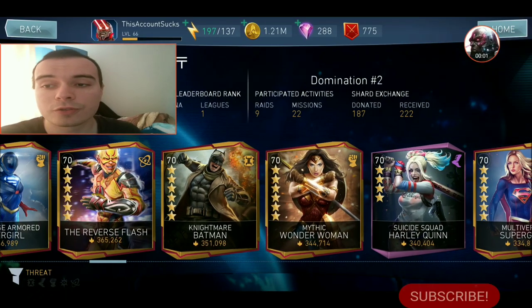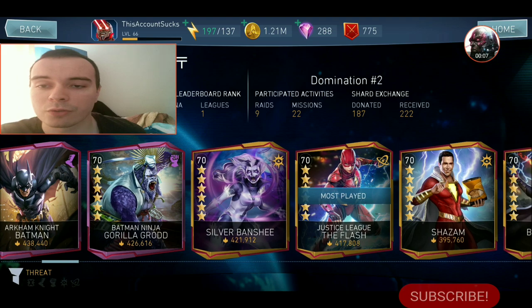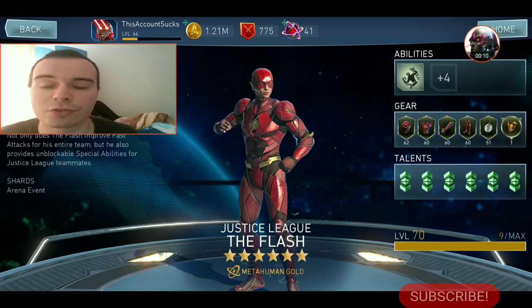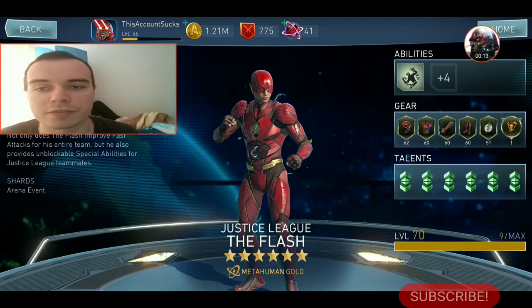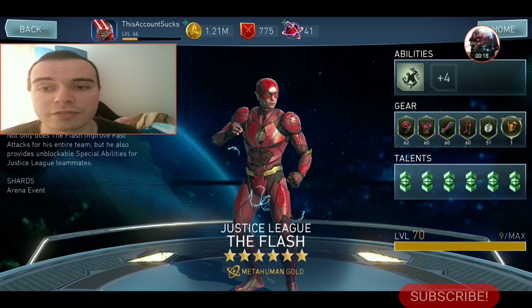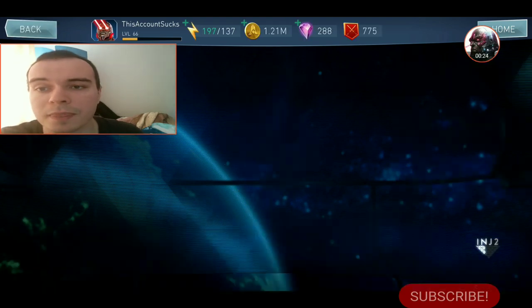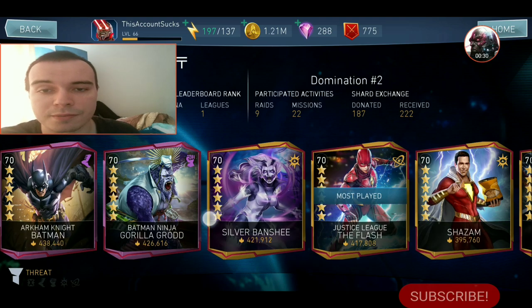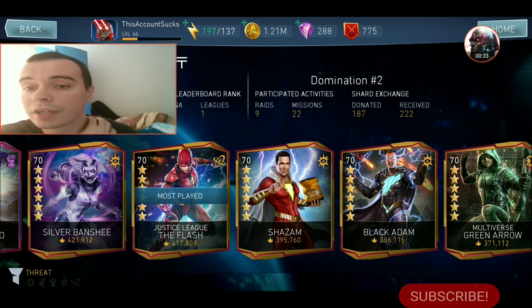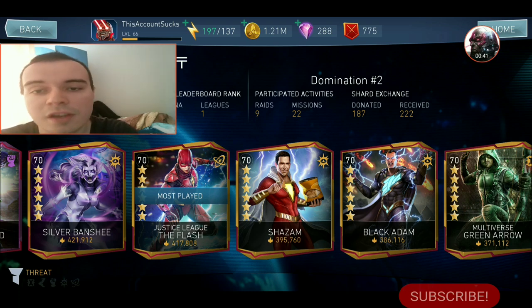Now let's get into how you should build support characters, and there are two options. For example, Justice League The Flash is a secondary support character because he is primarily a damage dealer. In that case, you are going to build him as a damage dealer — even though sometimes you will use him as a support, his primary role is a damage dealer and that is how he should be built. The same goes for all secondary support characters: build them for their primary role always. When it comes to primary support characters, there is not necessarily a specific build, because a support character assists your team just by being in your team.